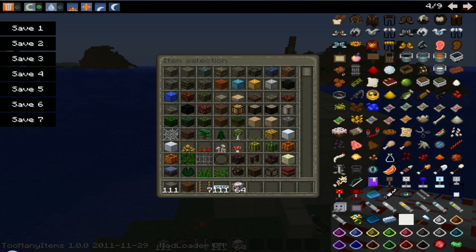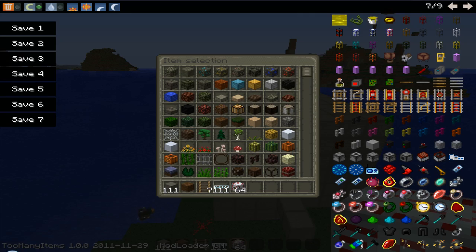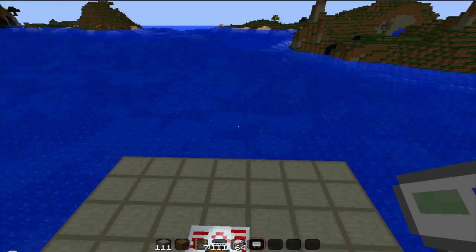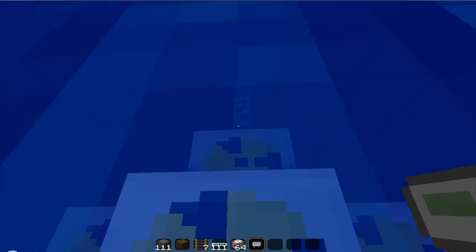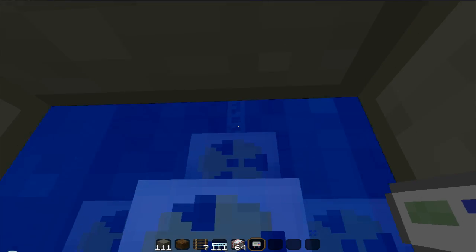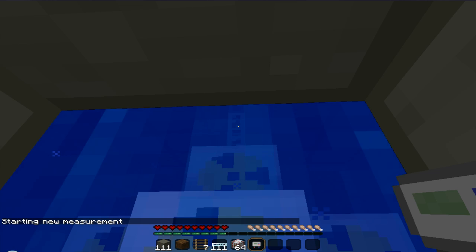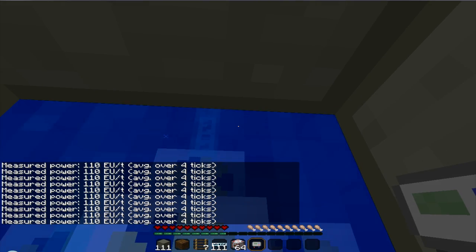Now, just to show you how much power is actually coming out of this reactor, let me find the EU reader. Too many items needs a search function. You don't want to click on the box, because that's not going to give you an accurate reading, and you don't want to click on the reactor — click the cable. Maybe because it's underwater? It was because I was in creative mode. But as you can see, you get 110 EU per tick. That is still very, very low compared to some other generators.